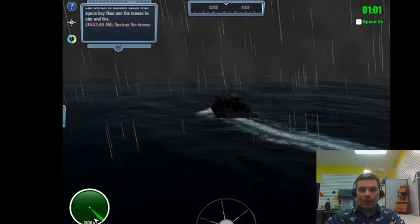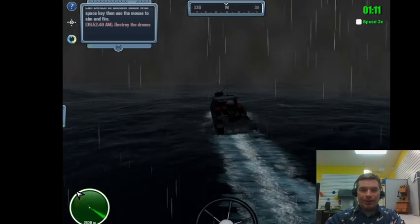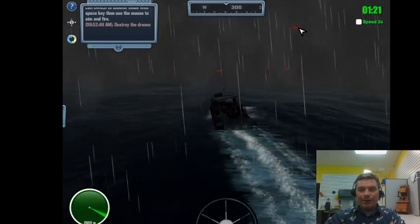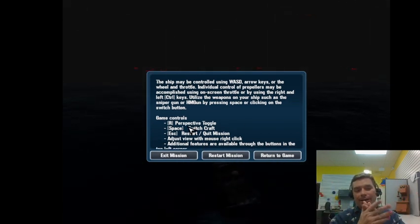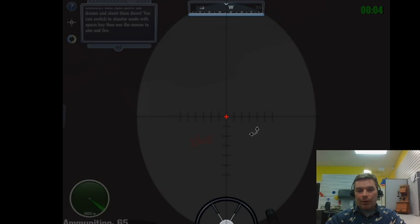Looking at the radar - I've been going the complete wrong way. When things are above you on the radar that means they're in front of you in real life - I was going out to sea, not toward the drones. I'm going to hit escape and restart the mission for one really focused run, using the radar tower to track targets while taking long shots at the aerial drone.